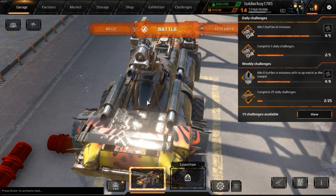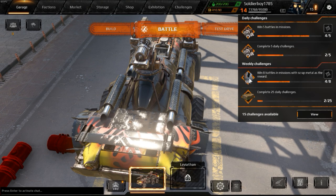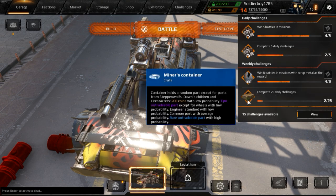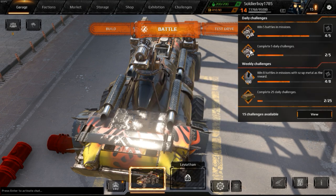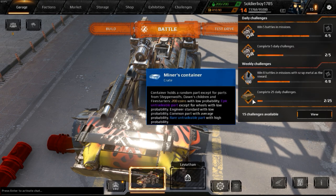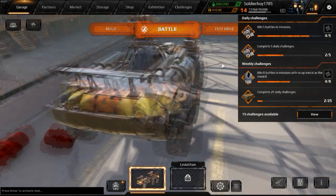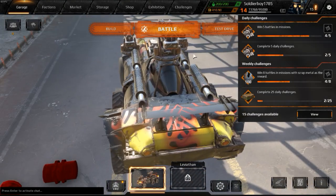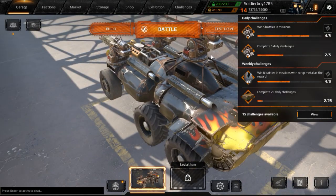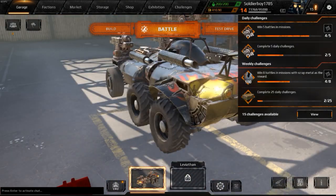Another way to make money in Crossout is by doing daily challenges. This will get you things like engineer badges, containers, and scrap metal. Scrap metal and containers can both be sold for a good amount of money. If you complete tons of daily challenges, you'll be up around 50 to 100 coins a day, excluding any coins you make from other methods.